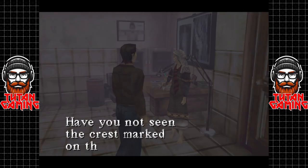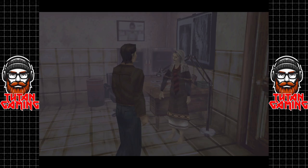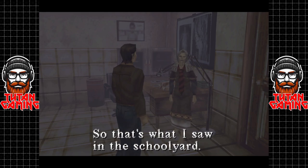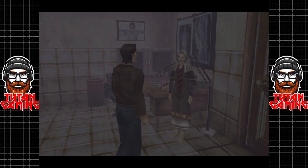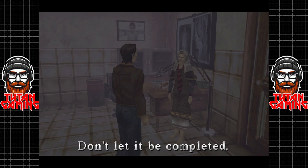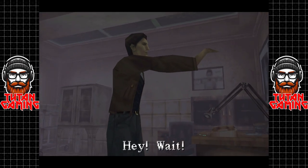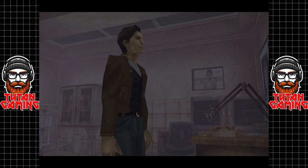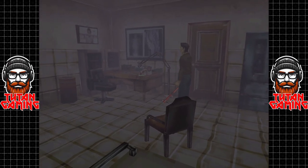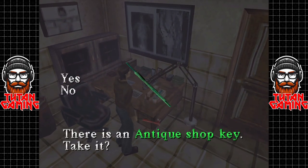'Have you not seen the crest marked on the ground all over town?' 'So that's what I saw in the schoolyard.' 'What does it mean?' 'It is the mark of Samael — battery low — don't let it be completed.' 'Hey wait, mark of Samael?' Curious. Well, let's go take the key to the antique shop and start getting out of here.